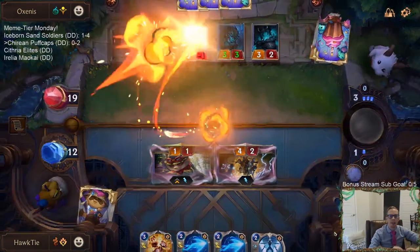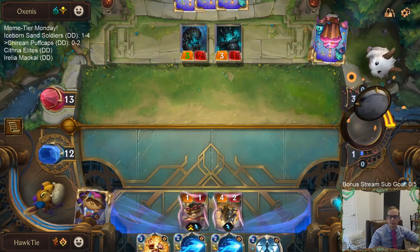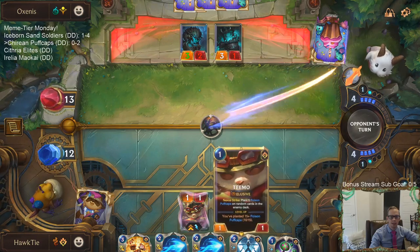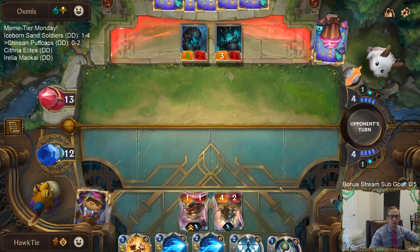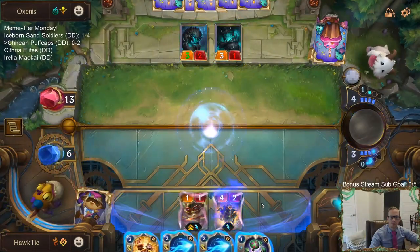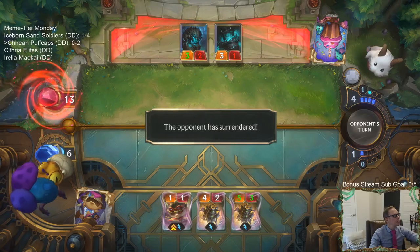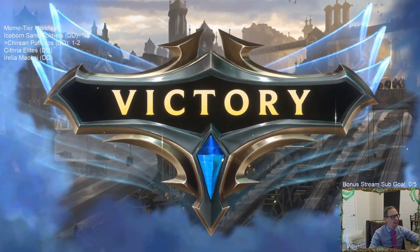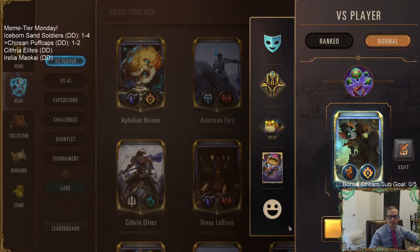We even drew an Improvement so we could get another Posse next round. The Mushroom Cloud would level up Teemo if they have a Vile Feast, and we've got the burn spells, so this is going perfectly. One and two - like I said, going perfectly. Turn three we have a four-two elusive with AOE damage, and turn four a five-three elusive with AOE damage. That's really strong.